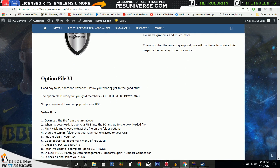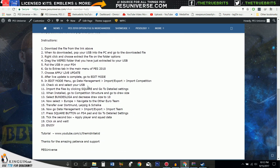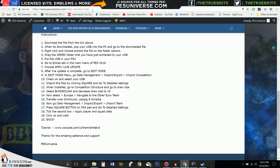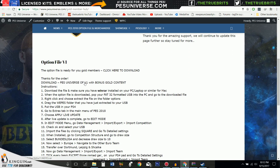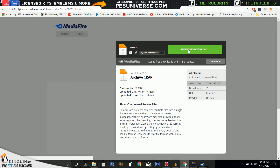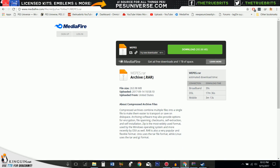If you are a silver member, you have access to some files right here, and if you're a gold member, you also have access to the files. Easy — you click it, download, it's going to take you to a new page, hit download, and download the file.